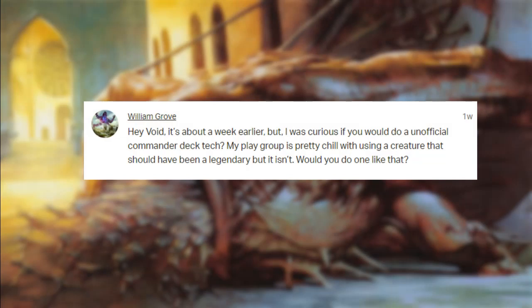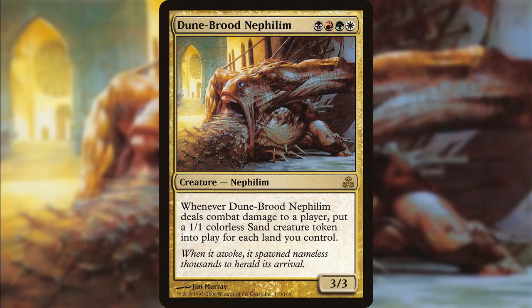Hello everyone, welcome back to another Commander Deck Tag video, this time for patron William Grove. We're changing it up a bit — I'm going to do an unofficial commander. For a long time, especially before we had the four-color commanders from Commander 2016, the Nephilim were go-to commander options if you wanted to give yourself access to more than three colors but one less than five.